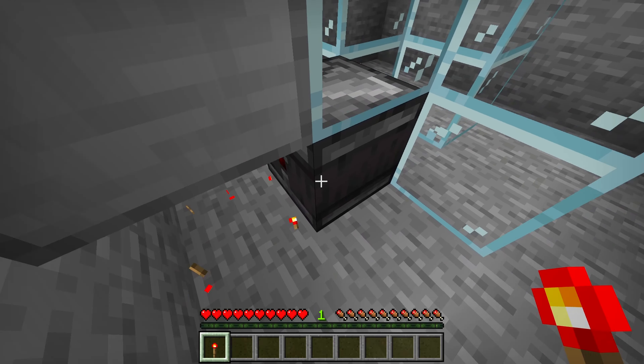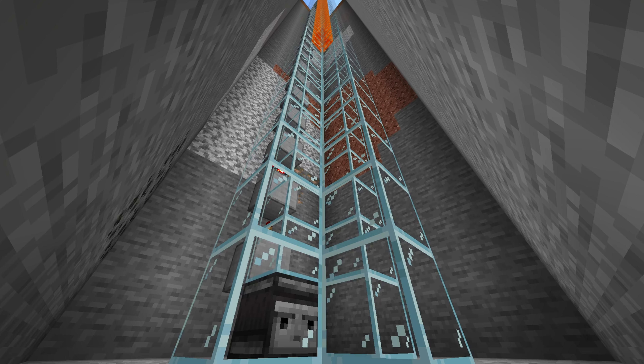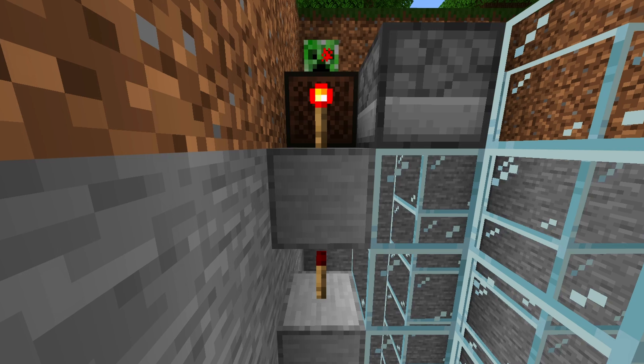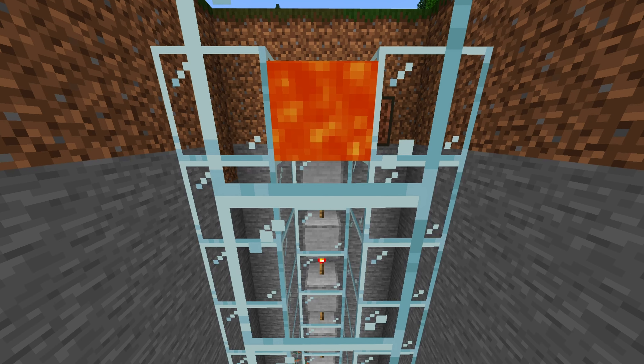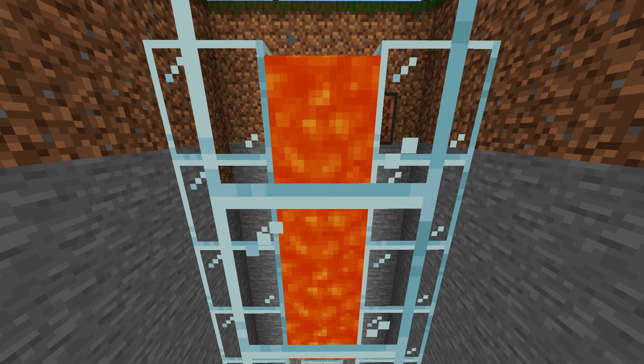Break and place back again the lowest redstone torch to activate the prank. Every time the lava disappears and reappears at the observer, a signal will be sent up to the note block which will create a creeper sound. The same signal will also power the dispenser which will restart the process.